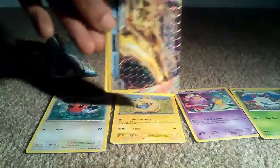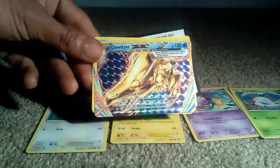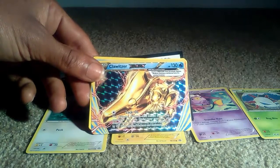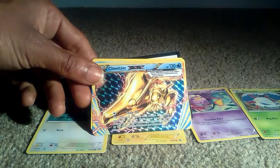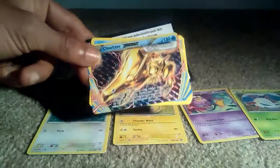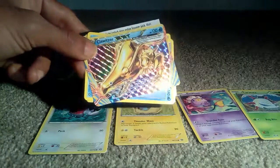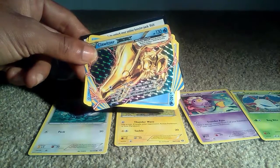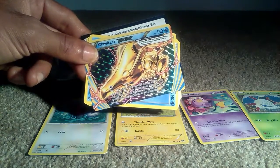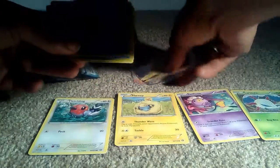Oh wow, look at this — now this is a good card. We got a Klawitzer — 130 health points, please let me know in the comments if I've pronounced that wrong. It's a BREAK type water Pokemon. Really cool art — I like the BREAK cards because the art is obviously sideways so they have a lot more text to fill. Really cool looking card, really nice shiny holographic with a Mercury effect to it, and obviously it's gold. It has an attack of Lock On: the defending Pokemon can't retreat during your opponent's next turn, and during your next turn any damage done to that Pokemon by attack is increased by 120 after applying weakness and resistance. So yeah, that's a really cool pull.